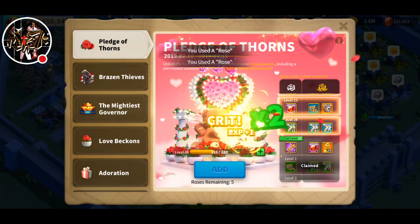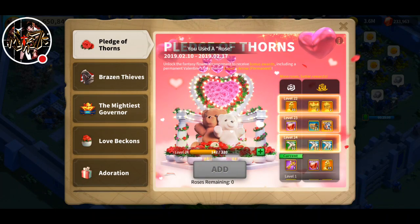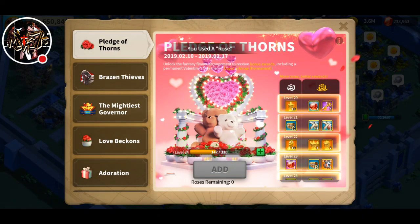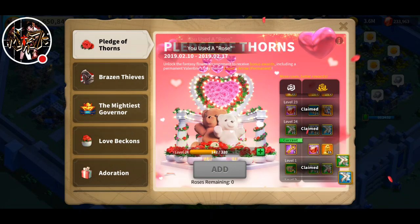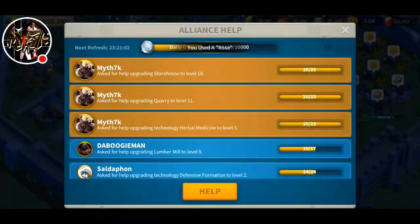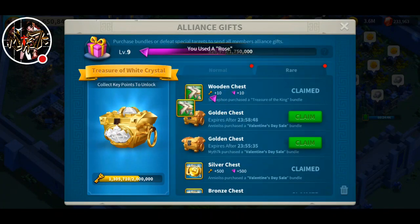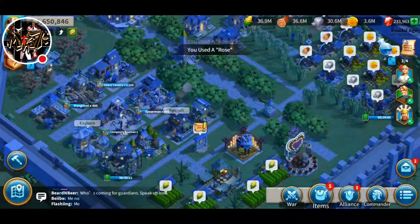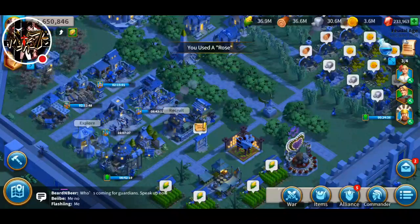I guess I'll have to farm some barbarians. We're 178 points short. Grabbed 5 keys from here, all these statues. We have another 5 keys here — golden chests, nice. So how many keys do we have now? 83. Okay, let's do this.